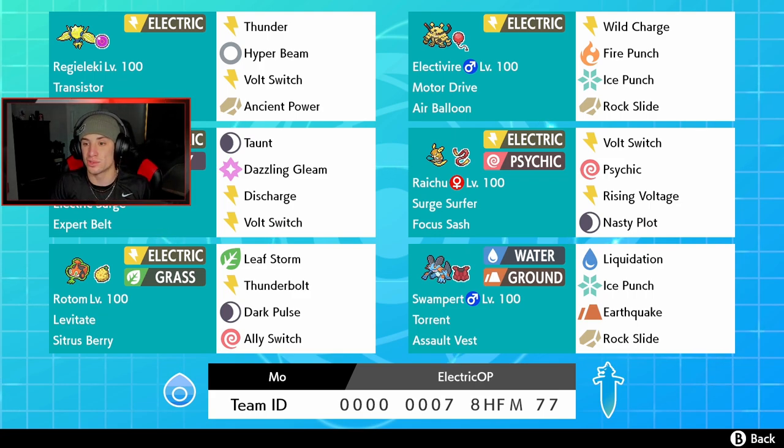Raichu is our next Pokemon with Surge Surfer and a Focus Sash. His moveset is Bolt Switch, Psychic, Rising Voltage, and Nasty Plot to set up. Every Pokemon that can get hit by a ground move has Bolt Switch, so we can switch into something immune to ground. Rising Voltage does double damage in Electric Surge, so we can potentially do big damage after a Nasty Plot.